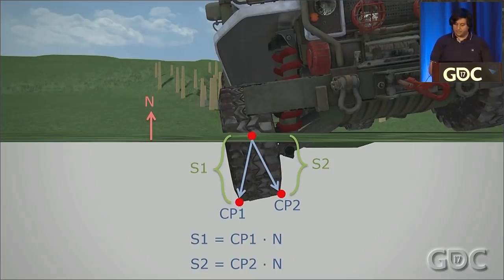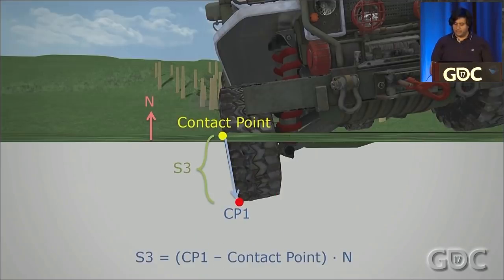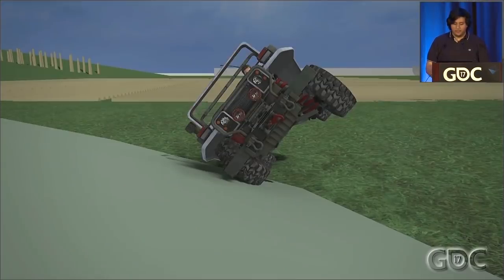Whichever scalar is larger determines which associated point is deeper — in this example, P1 is deeper. We can't use S1 directly since that's the distance from center to corner. We compute another scalar S3, representing the distance from the contact point to the corner along the contact normal. We do this by taking the vector from the contact point to CP1 and dotting that with N. This resultant scalar is the final distance we move the wheel by so that the wheel's corner rests on the surface. We then project the separation vector onto the suspension direction and move along that vector.